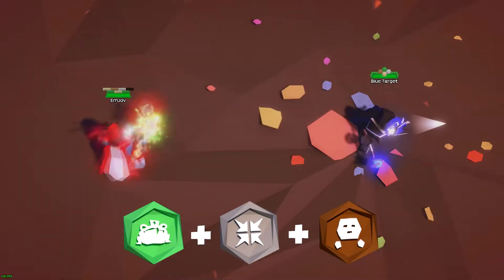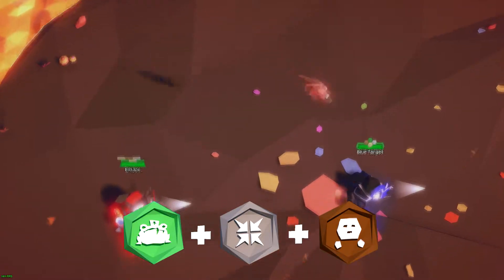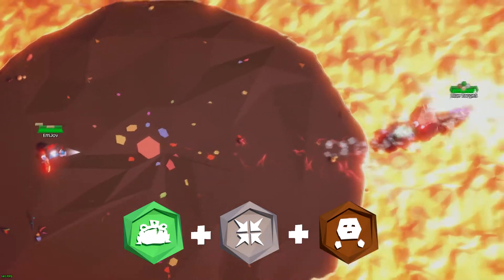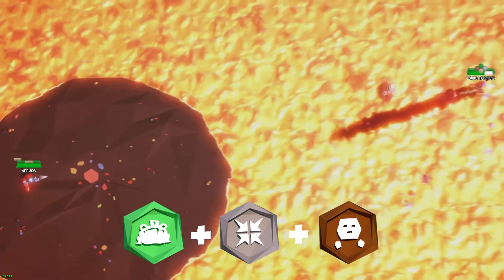Up next on the vacuum combos, we have what I call Pet Party. Start with a Frog of Life to bait your opponents into healing. Use a vacuum to suck the frog into your opponent and a pet rock to increase the push, making them slide aimlessly and uncontrollably.